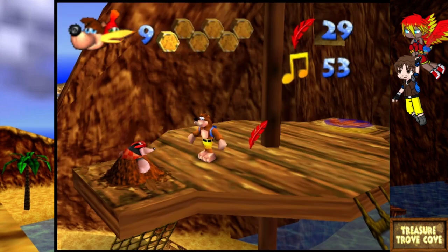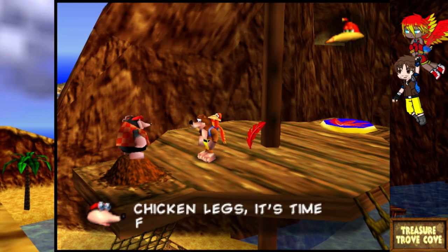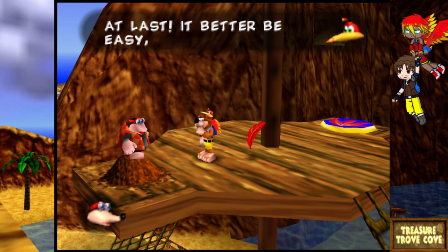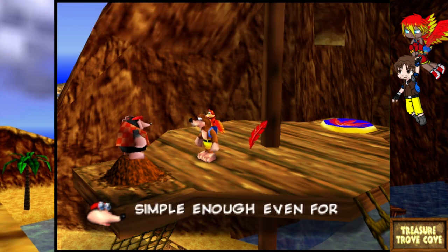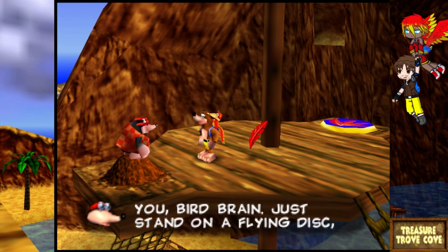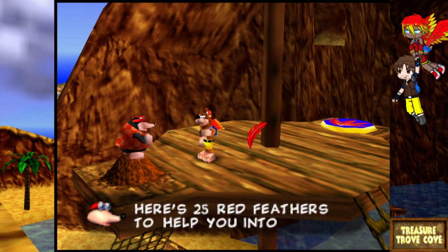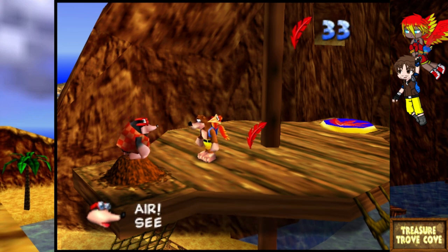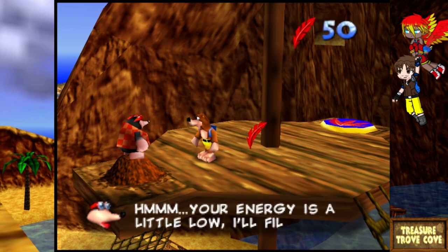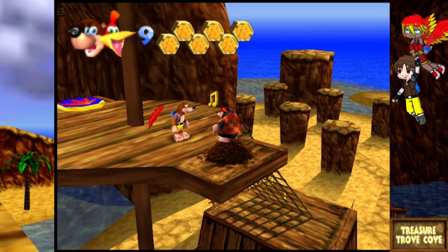We're gonna go ahead and talk to Bottles again and unlock our second ability. Calling her chicken legs — that's kind of messed up. Now we can be able to fly! But you gotta stand on a flying disc in order to be able to do that. And he gives us 25 feathers. Energy is a little low — fill it up. Thank you. Learned all the cove's new moves.